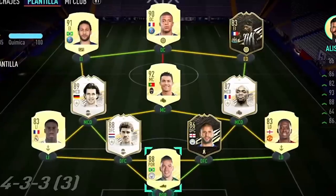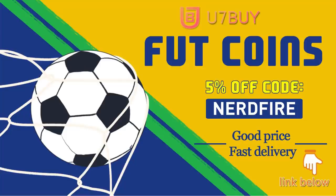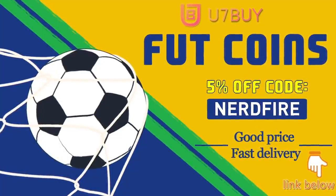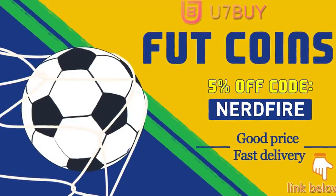Are you facing ridiculous teams and you're stuck with ones just like this? Well, look no further. Head over to u7buy.com and get yourself some FUT coins using the code NERDFIRE at the checkout for 5% off your order. It'll be linked in the description.